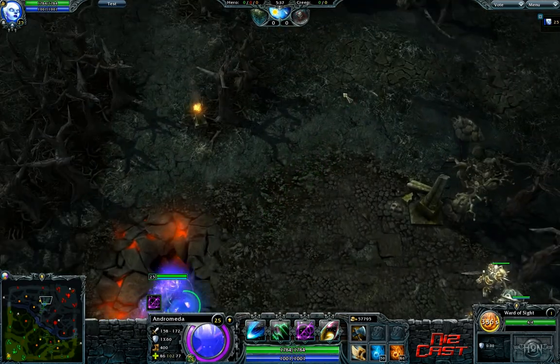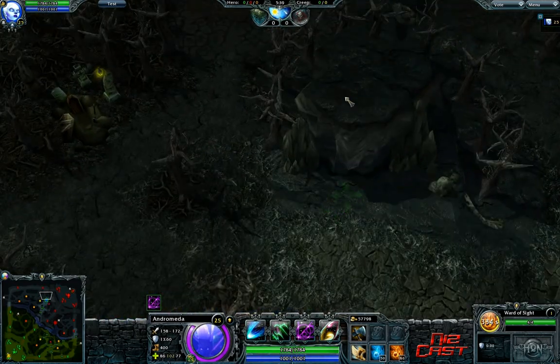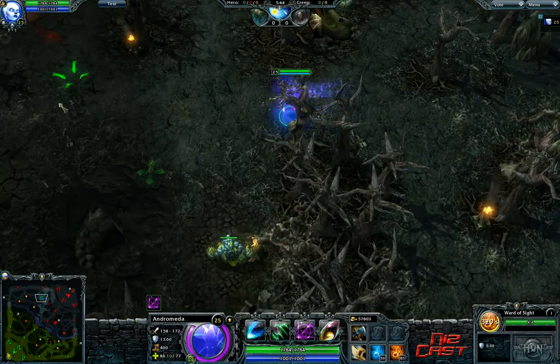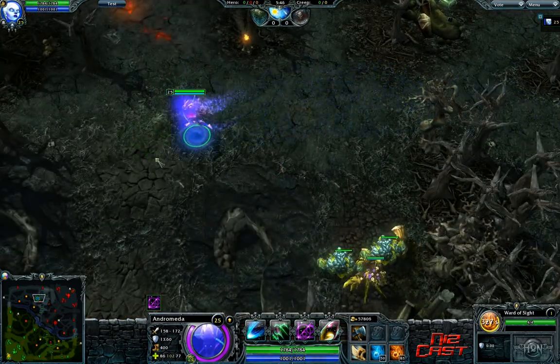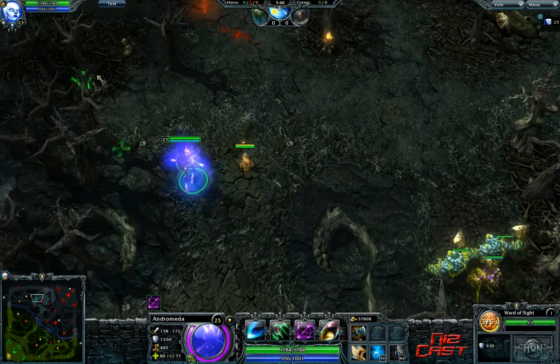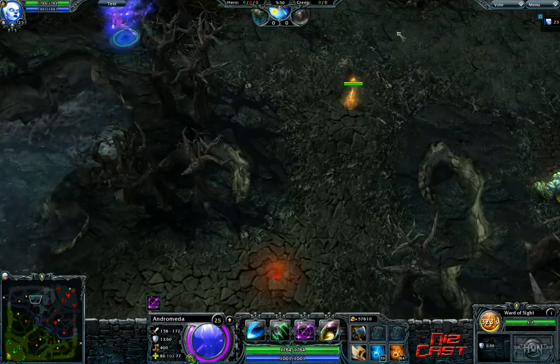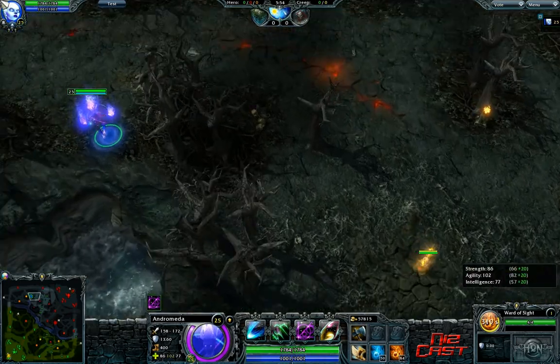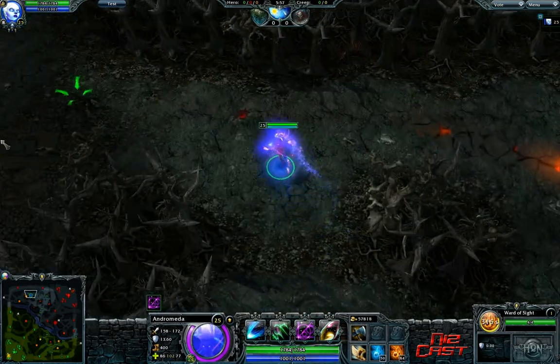The ward up here at the pillar does the same kind of thing - allows you to see where that enemy is going, predict where he's going to be in 20 seconds from now. I talked about this one the other episode. Figuring out where they're going - that's a place that doesn't actually get counter-warded too much.